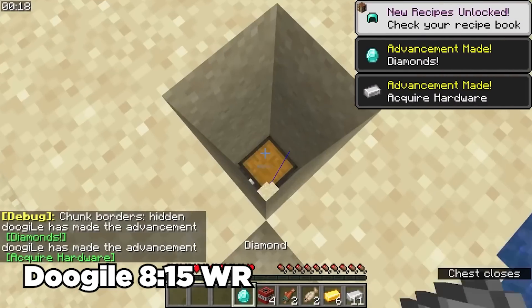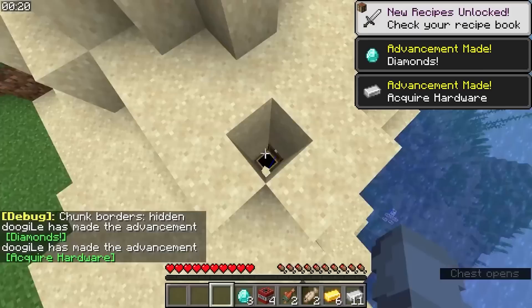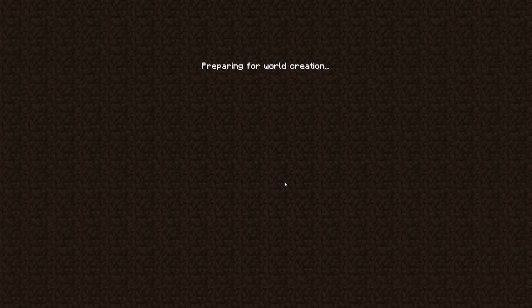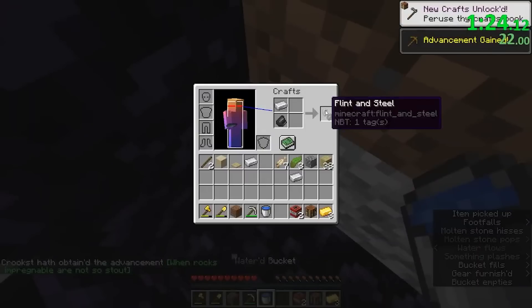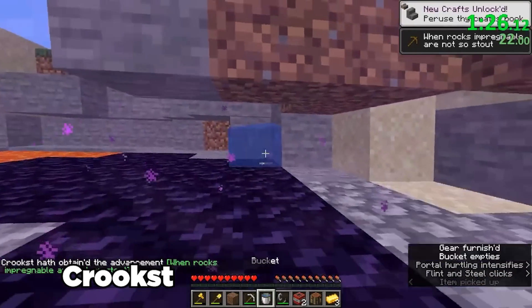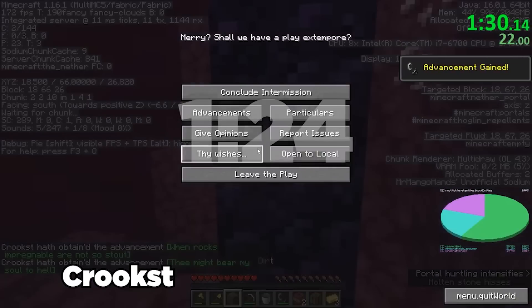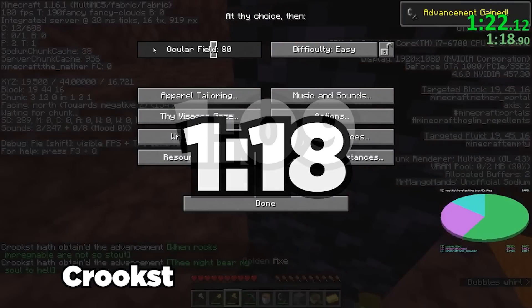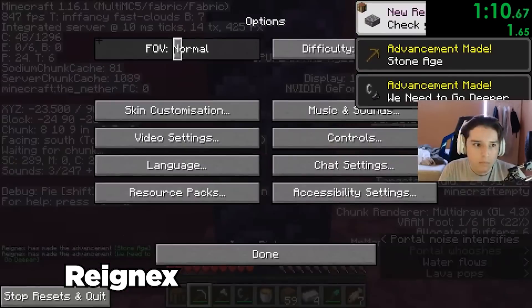Finding them consistently enough to prioritize them over other reset strategies like village spawns or shipwrecks just didn't seem feasible. But with the new style of resetting, some players actually decided to go for it, and it proved itself in the results alone: a 1 minute 24 second enter, a 1 minute 18 second enter, and a 1 minute 9 second enter, all off of Mapless alone.